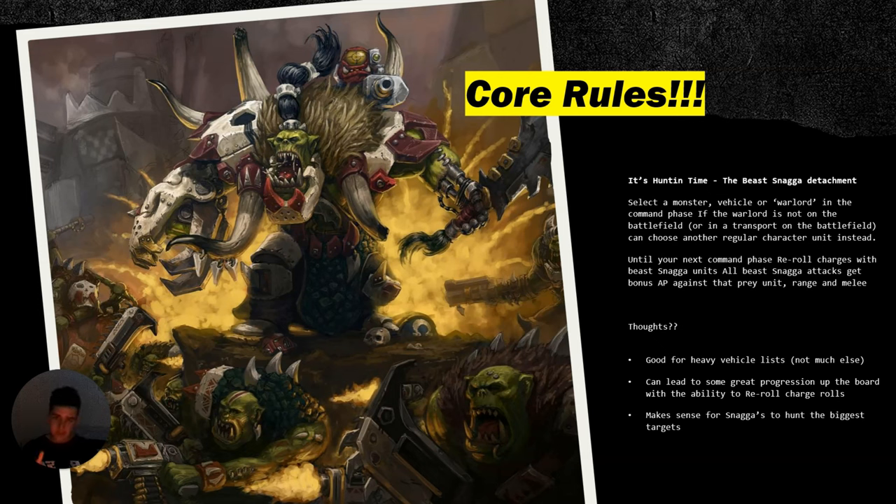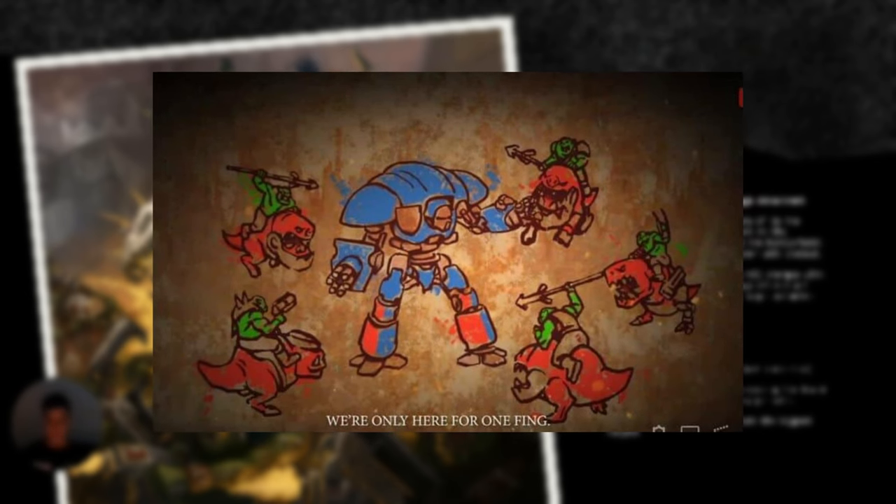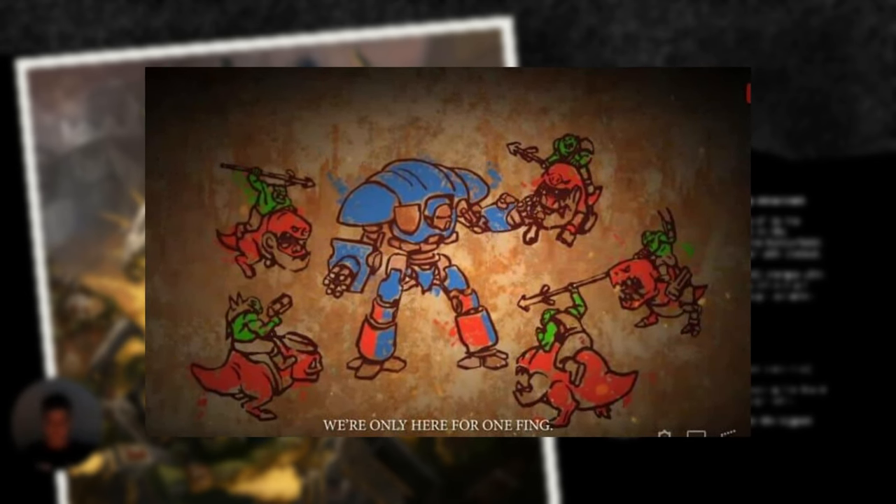The Beast Snaggers attachment is a bit niche, but it can still work. Characters and warlords still work as targets. Obviously you want monsters and vehicles because everything is anti-monster, anti-vehicle, but it can work for warlords and characters too. The real charge re-rolls are amazing. Beast Snaggers want to hunt the biggest target possible, so having a massive enemy unit — they want to hunt that — it makes sense.